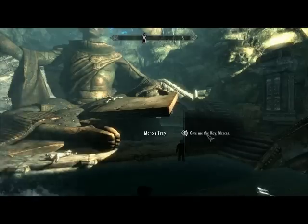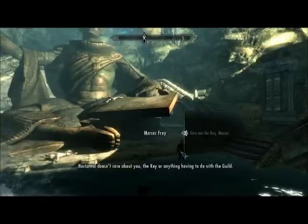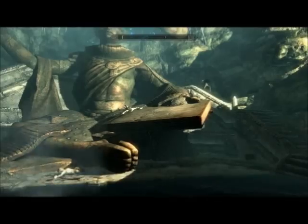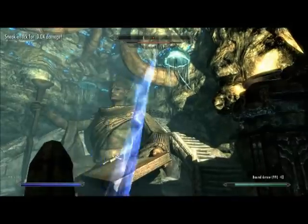Your answers to these questions are largely irrelevant. However, if Mercer falls into the water like he did right here, you should probably reload until he stands on the platform, as he will immediately detect you and start attacking. As soon as this sequence starts, I recommend going into hidden mode. If you have ranged attacks, you can kill him while he approaches you from the stairs.